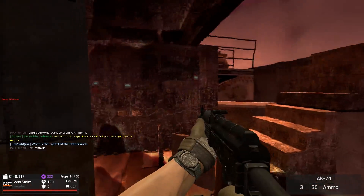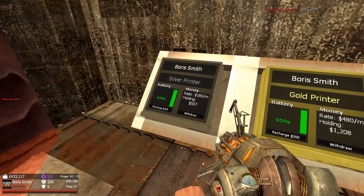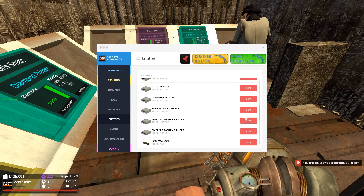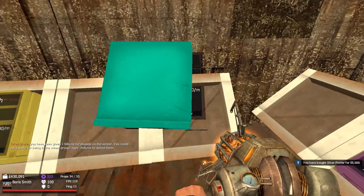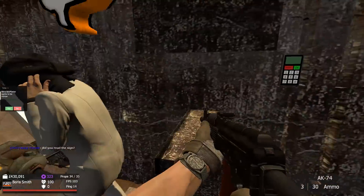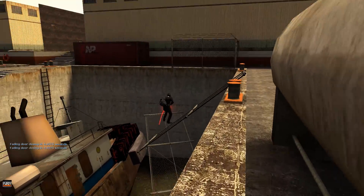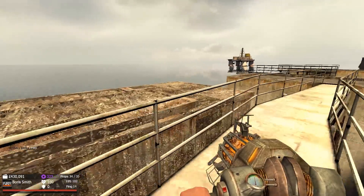There is one guy who's made a base next door on the boat. I've got all my printers here — silver, gold, and diamond. I can't get the ruby one, but I can get another silver. I love this base, it's so ugly but awesome. If anyone tries to raid us we can get behind this barrier and shoot them. That neighbor is a thief so I'm a little worried — he could try to raid us if we go out, so we'll keep an eye on him.